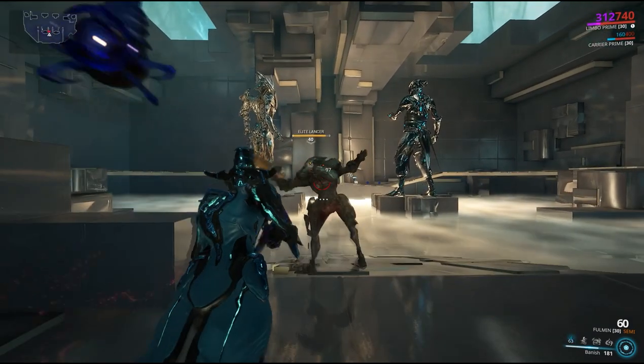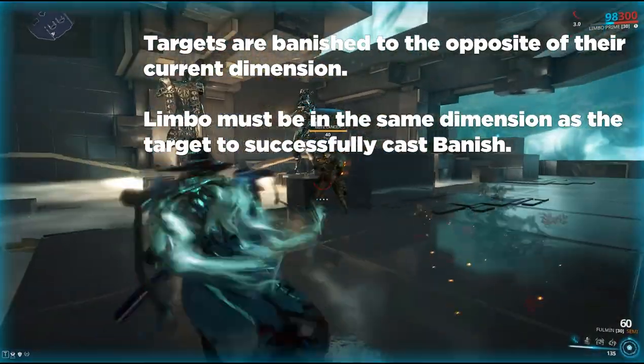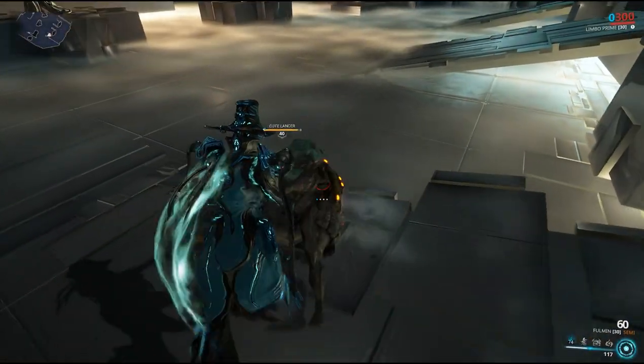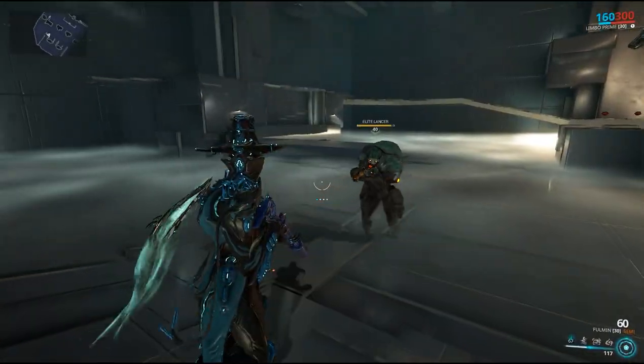Limbo's first ability, Banish, sends enemies or allies into the Rift or out of it. An enemy will be knocked down when banished, providing the player an opportunity to perform a finisher move. A banished ally will regenerate 2 energy per second while in the Rift. The ally can leave the Rift by performing a roll.